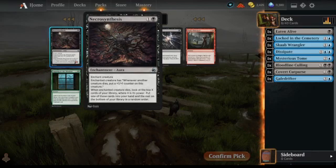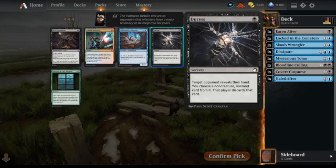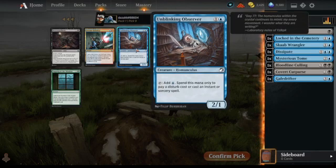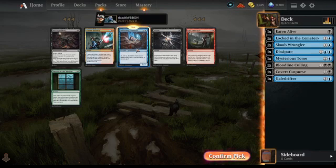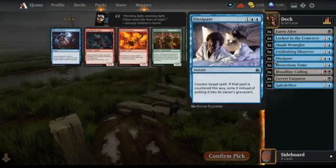Necrosynthesis is good for the sacrifice deck — definitely good when you can control what's dying and what's not — but I don't think it goes in this deck. I don't really like Duress all that much; I think we go Unblinking Observer. They did a good job for me in the last draft — I had three of them and played all of them. Helps you cast counter spells like Dissipate.